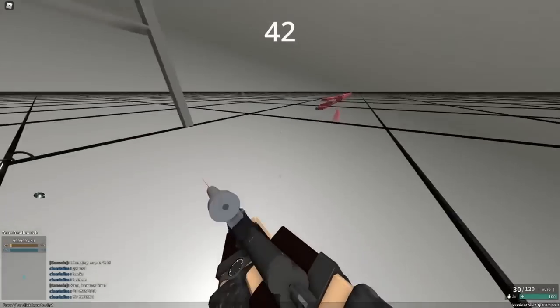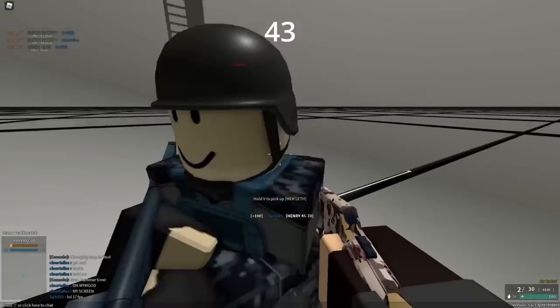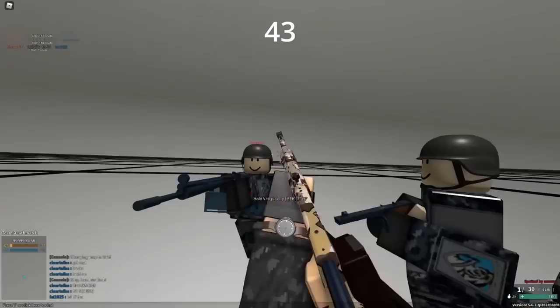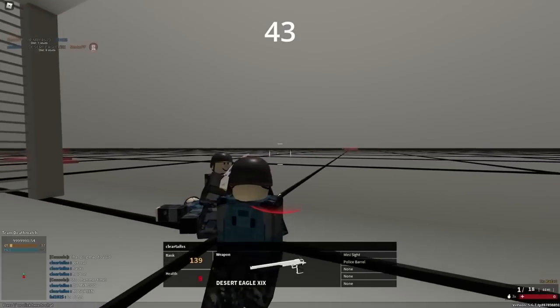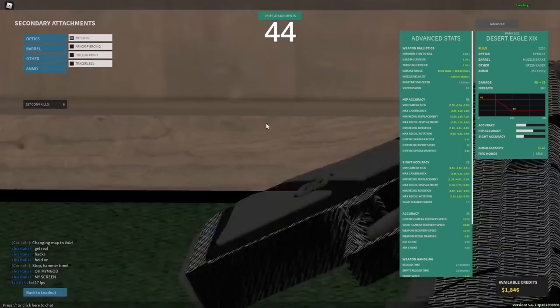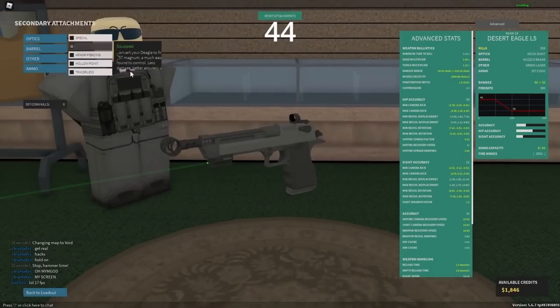If you're running away from a fight, throw a nade on the floor. It might just kill the guy chasing you. Even an ammo type that looks statistically like a direct upgrade can be pretty bad, like Plus P on the Henry, which lowers your torso multi and makes it so you can't torso kill anymore. The .357 conversion on the Desert Eagles are actually very similar, despite the originals having very different statistics.